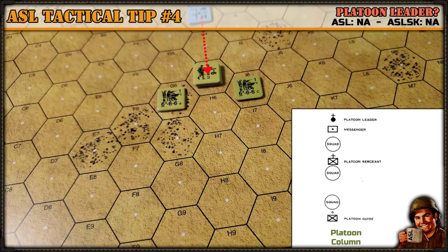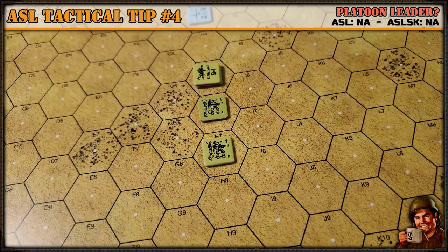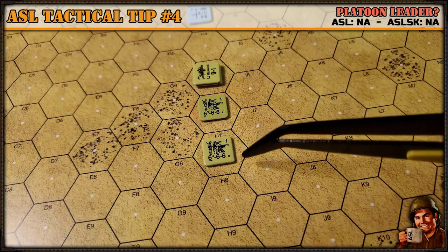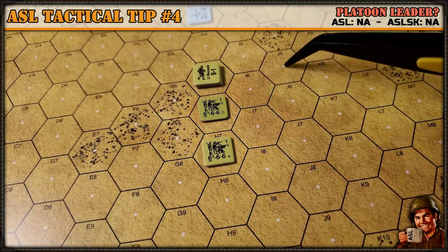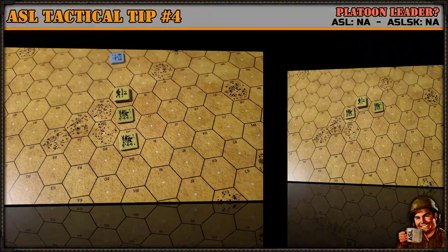If you break the squad down to individual men, they cannot make formation changes — you can only make formation changes at the platoon level. It should be noted that within Field Manual FM 7-10, the field manual for platoon or company level infantry tactics, the spacing between squads in a platoon was recommended to be 150 to 200 yards total, about 50 yards between each unit — which happens to be just about the distance between hexes, so that works out just right.